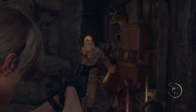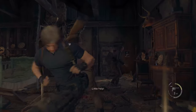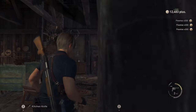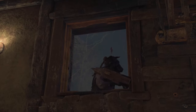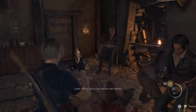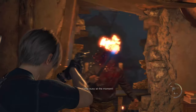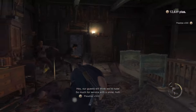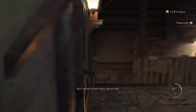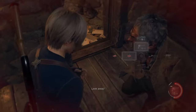At some point the big guy with the hammer will just break your barricade and come into the house, and you'll have to fight him in this enclosed space. He is a tough one to take down. What I noticed is that you can use your sniper rifle to go for consistent headshots one at a time and he will be stun-locked — but it's still risky, because he is aggressive, he might come in for the hit, and if you're not fast enough you will suffer the consequences.